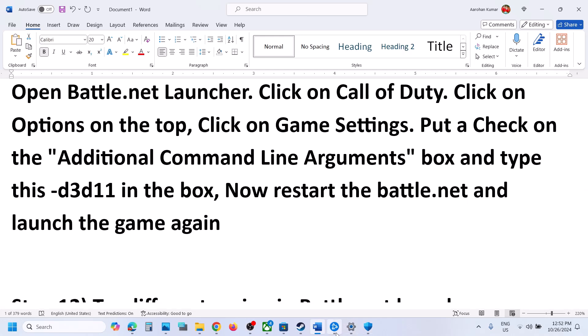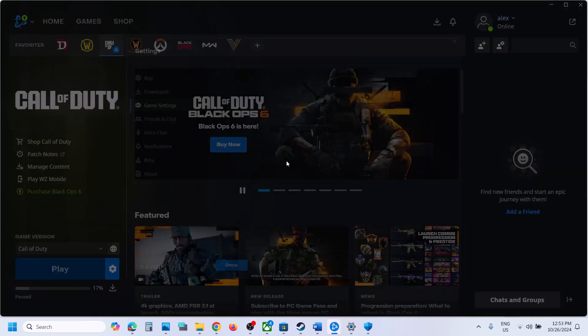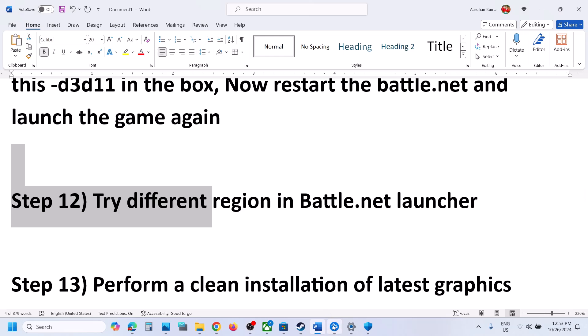If you have the game on Battle.net, click on the game, go to Game Settings, and in the additional command line arguments put a check and type -dx11. Launch the game and check. If that doesn't work, try -d3d11. If still not working, try -dx12. Click Done, launch the game, and check. If none of these work, remove the argument and uncheck the box, then follow the next step.